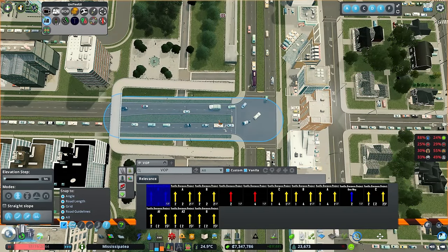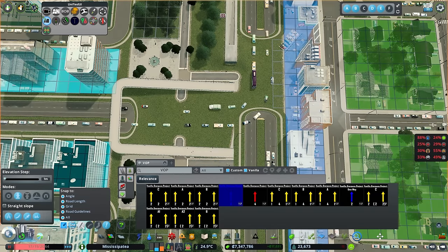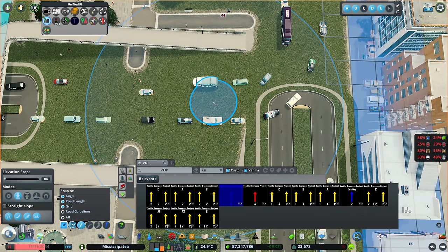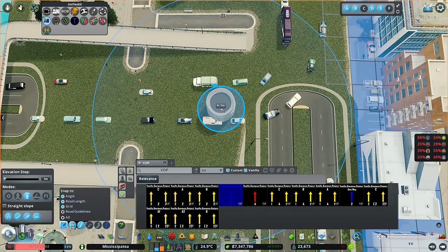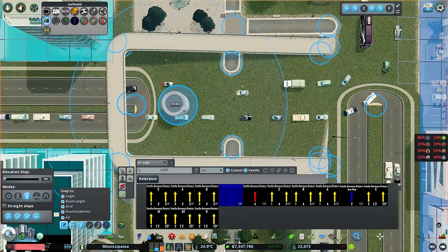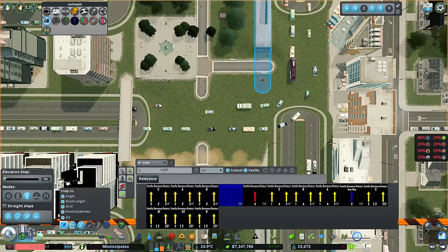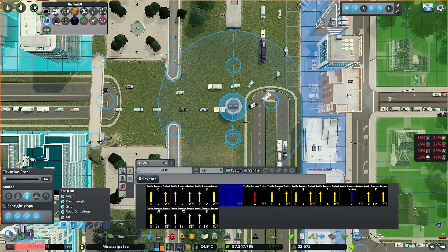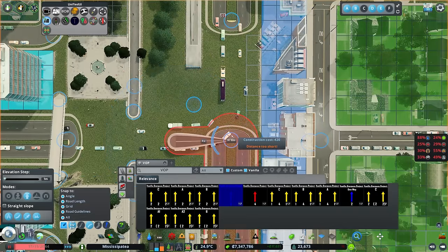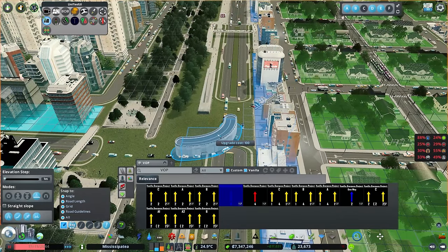So we're going to do this one in the same way - delete that one and that one, take my two-lane road, lift that up, turn off road guidelines, go up eight. One, two, three, four, five, six, seven, eight. Let's try that again - click, clickety-click. Okay, let's make sure it is eight. It said eight on the screen. I'll put road guidelines back on to get the positioning right - we'll remove these paths here and that one there, which might then give us what we need. So we're going to go from there and twist that one through to here. That goes over the top of the junction - of course it needs to be a bridge piece. Completely forgot.